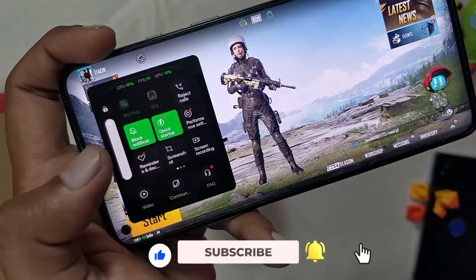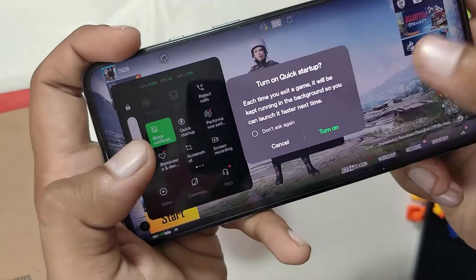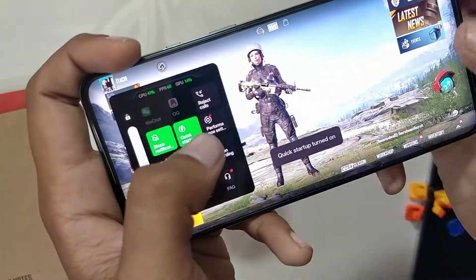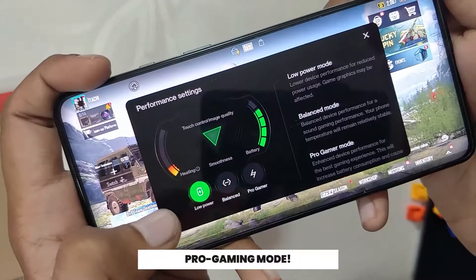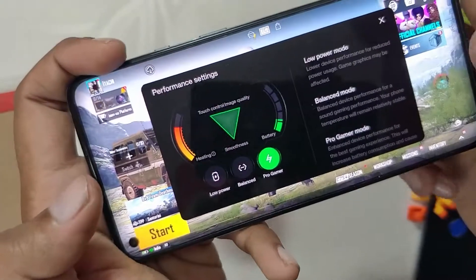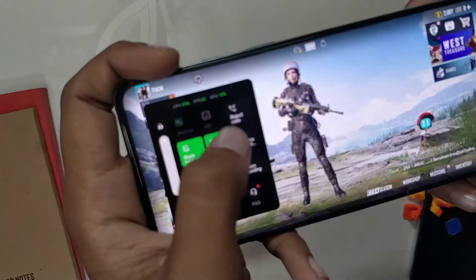I'll quickly show you what features you can expect in this Game Assistant apart from the ones in OxygenOS 12 game mode. You have Quick Startup, which keeps your game running in the background for a few minutes so you can restart it quickly. You also get performance settings with three modes: Low Power Mode, Balance Mode, and Pro Gamer Mode. Pro Gamer Mode gives you the best performance, though it increases battery consumption a little.